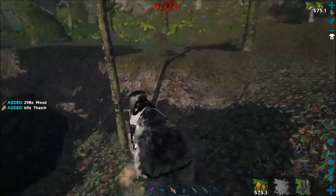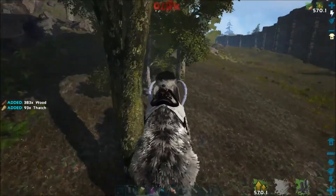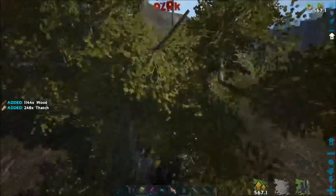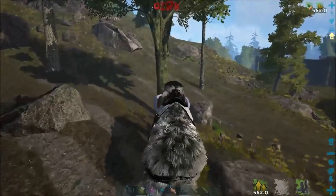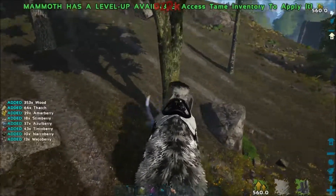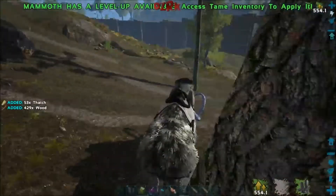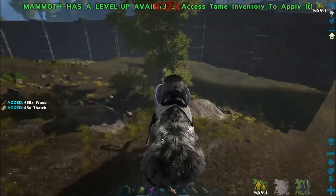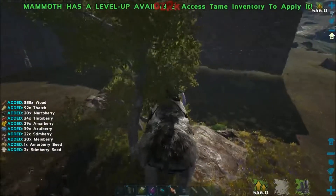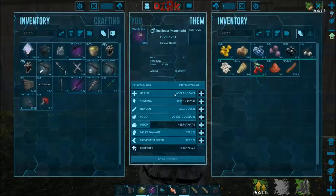I was actually fairly upset yesterday — not really upset, but I had taken that Rex out to get some levels on it and gather some materials, some meat, some hide and stuff. And I ended up killing a 150 mammoth. I was sitting there hitting it — it was in a fight with some Carnos and some stuff. I ran up to it and started hitting it, and as I was hitting it I was like, man, this thing's taking a lot of damage. I'll bet it's high level. And then as soon as it dies it says mammoth, 150. And I was like, I hate myself right now.